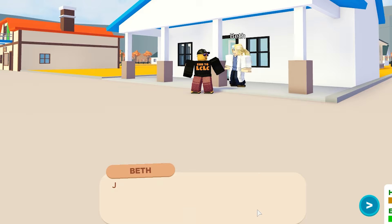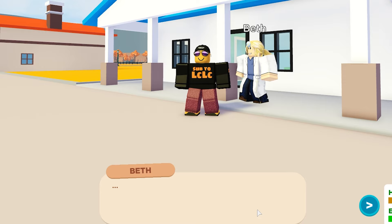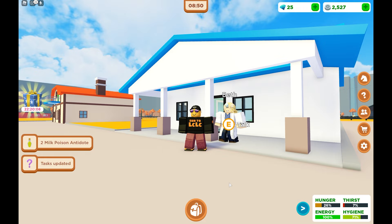We are going to give the yellow orchid to Beth — she's really happy. She says 'just give me a minute, I'll work on the antidote right away.' We wait a couple of seconds and boom, it's ready. That was fast. Now bring it to the poisoned animals.